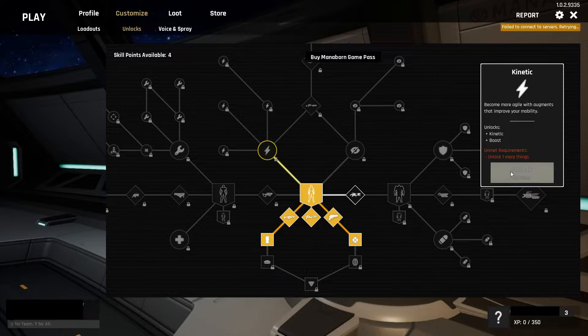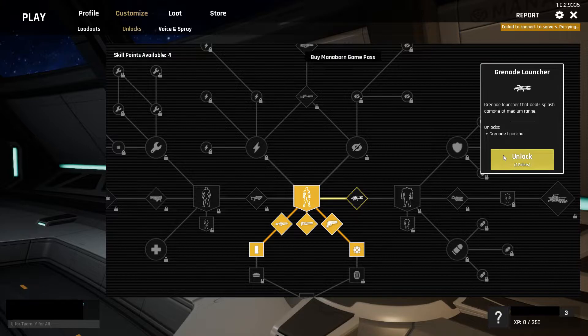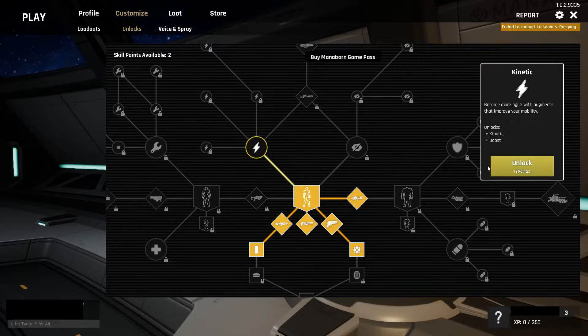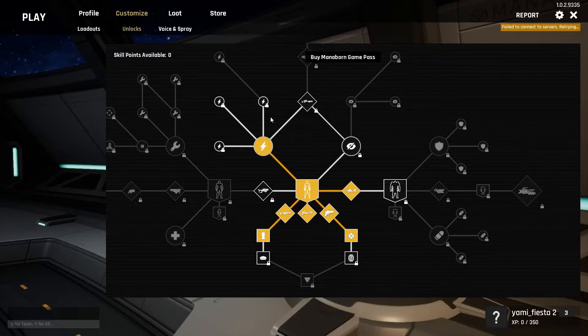If you click on a locked item, you can see its info and cost, but the Unlock button is not available. The Grenade Launcher costs 2 points, and you should have 4 points to spend. After buying it, we have 2 points left, and the only item available to unlock is the Kinetic Pack, which will use the rest of our points. This will open up the branches for the pack augments — we want Energy Regen and Ground Regen.